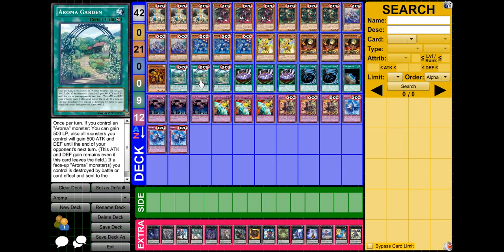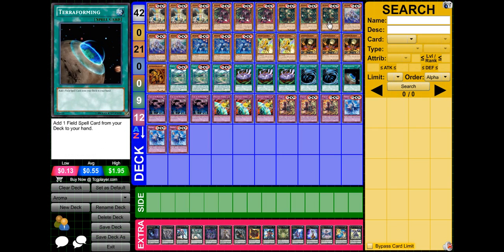I play three of the field spell. This allows you to get 500 life points if you control an Aroma monster. All monsters you currently control and all monsters you summon afterwards get 500 ATK and DEF until the end of your opponent's next turn, and that bonus even stays if this card leaves the field. And if an Aroma monster is destroyed by a card effect and sent to the graveyard, you get 1000 life points. It's really cool and trollsy — it's one of your opponent's main MST targets, so you really have to protect it or search it with Terraforming.